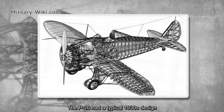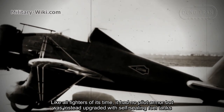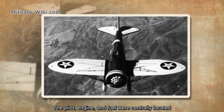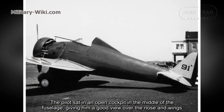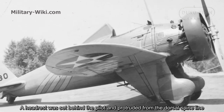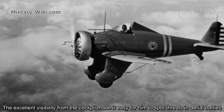The P-26 had a typical 1930s design. Like all fighters of its time, it had no pilot armor, but it was instead upgraded with self-sealing fuel tanks. The pilot, engine, and fuel were centrally located. The pilot sat in an open cockpit in the middle of the fuselage, giving him a good view over the nose and wings. The excellent visibility from the cockpit made it easy to spot threats in aerial battles.